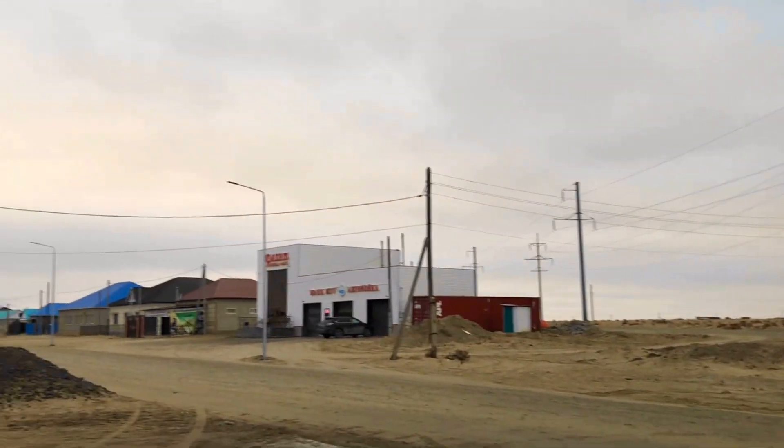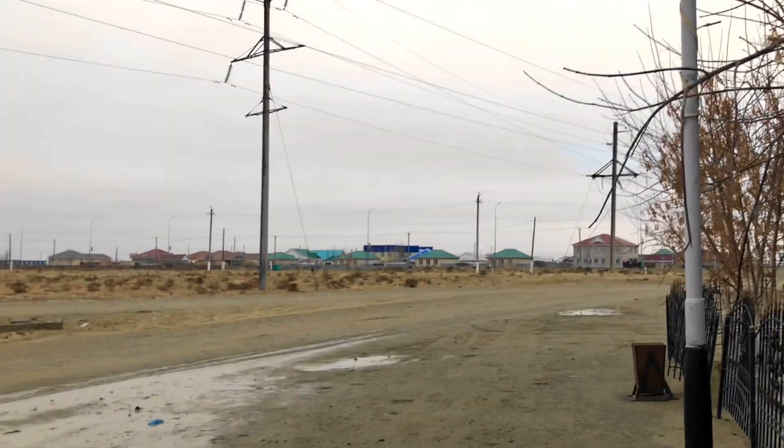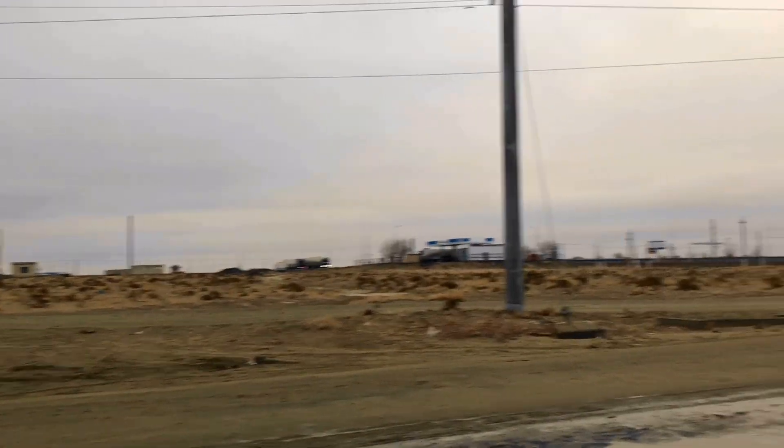This town of Aralsk was a thriving fishing town, as you saw at the train station. But now look at this — it's dead. You can see the desert all around; perhaps the ocean was over there, but there is no ocean anymore and no fishing. If you want to see the Aral Sea, there are mainly two places you can go: here in Aralsk, Kazakhstan, or Moynak in Uzbekistan, where there are more abandoned ships and more remains. That would be a better place — we'll be going there later in our two-part series.